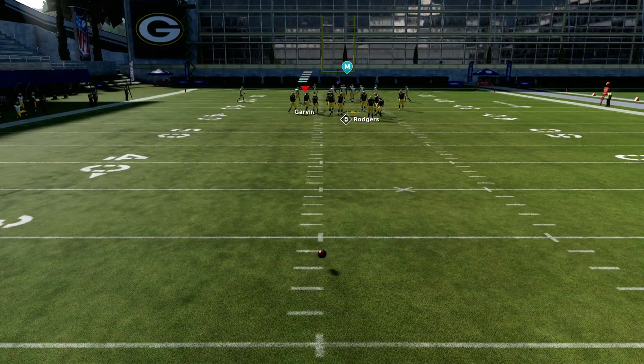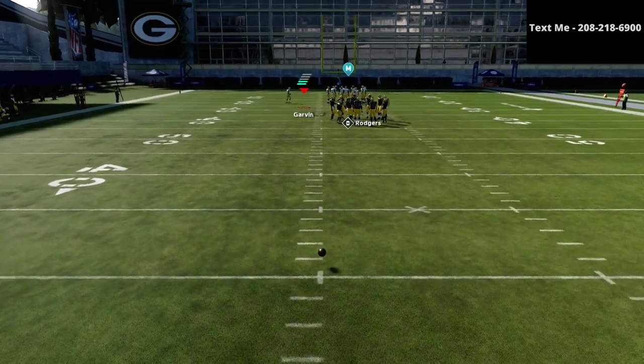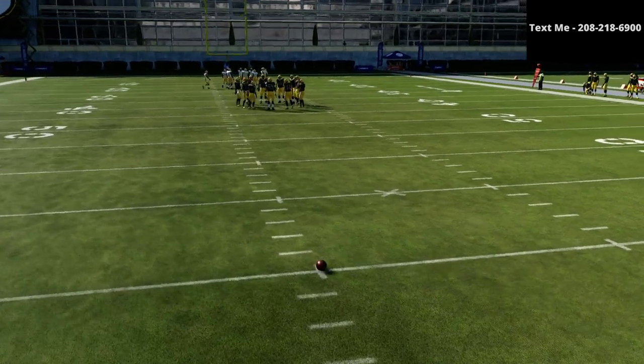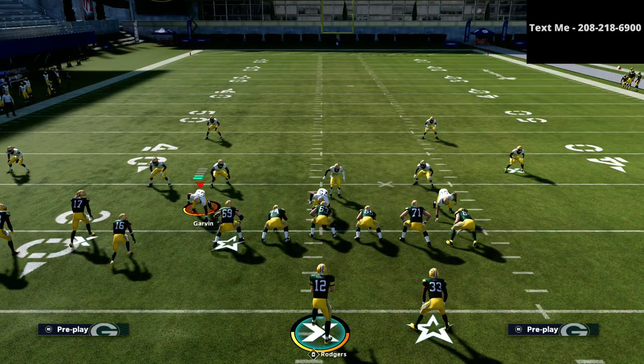I'm going to pop my number up on the right side of the screen. All you have to do to get the free sample of the bunch tight end offensive guide is text the word Madden to my cell phone number at 208-218-6900.